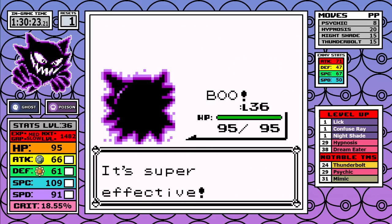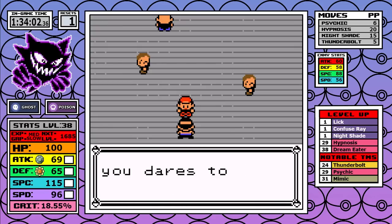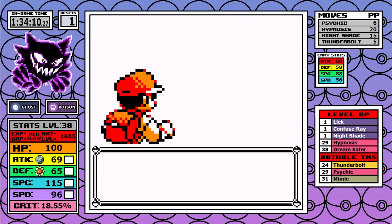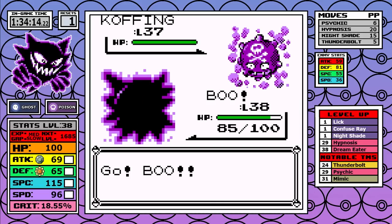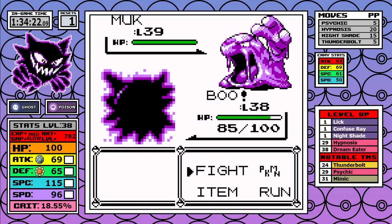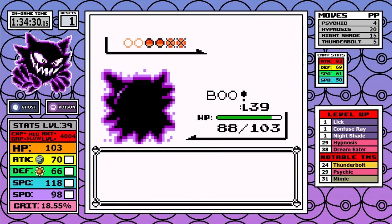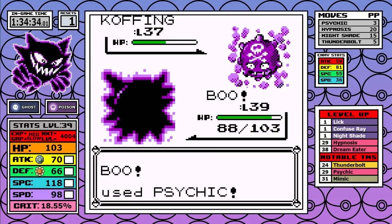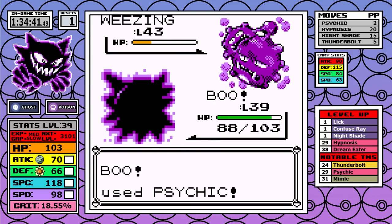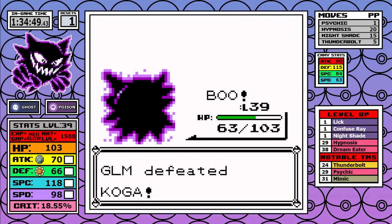Erika's battle speaks for itself — three straight one-shots, we can move on. Koga is next, and the jugglers before him were no hassle. Thunderbolt made everything pretty easy; Hypno is a two-shot and I can outpace it anyway. In this battle I have Psychic against Poison types, and I double resist Poison while being immune to Self-Destruct — so this is actually what I'd consider probably the easiest fight in the entire run.